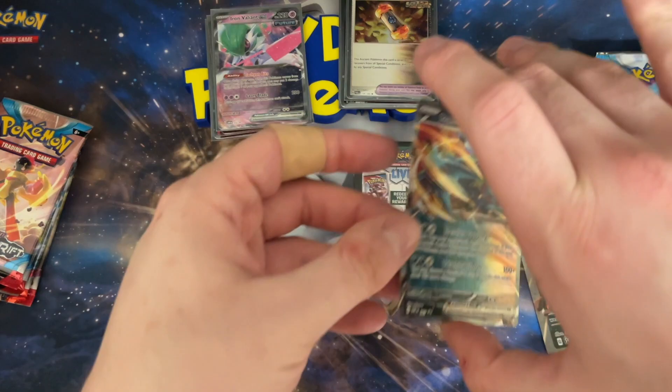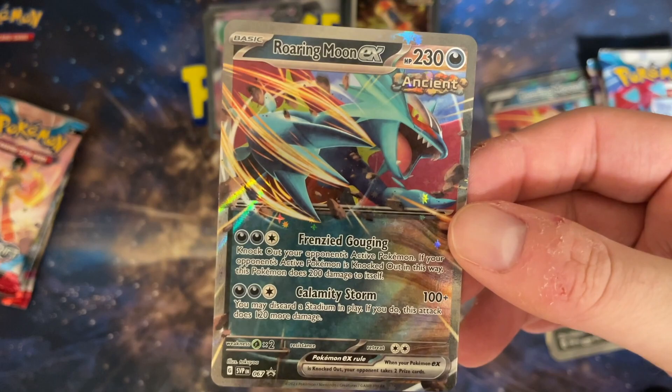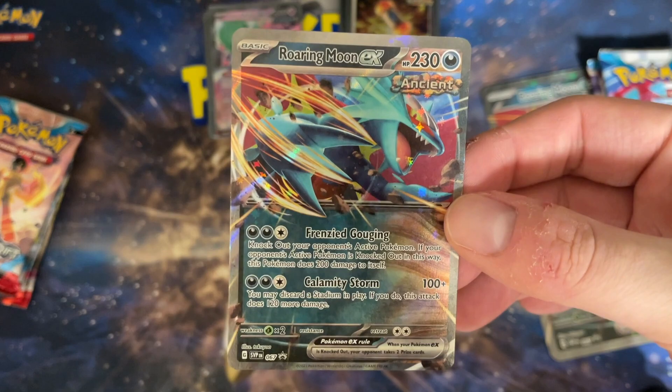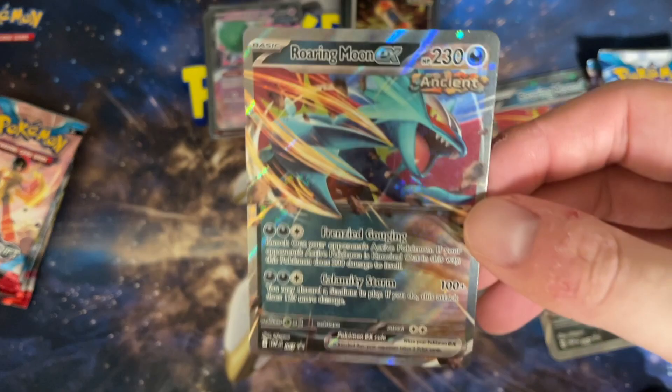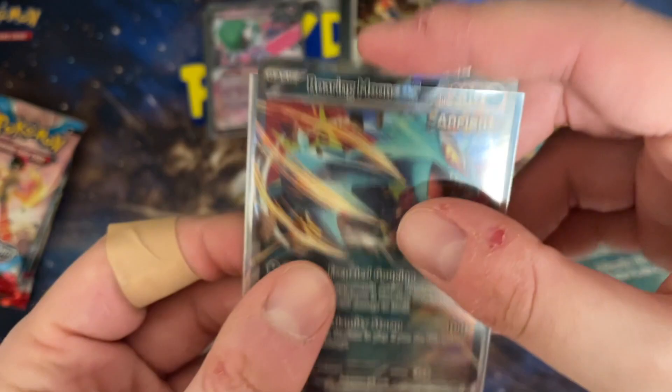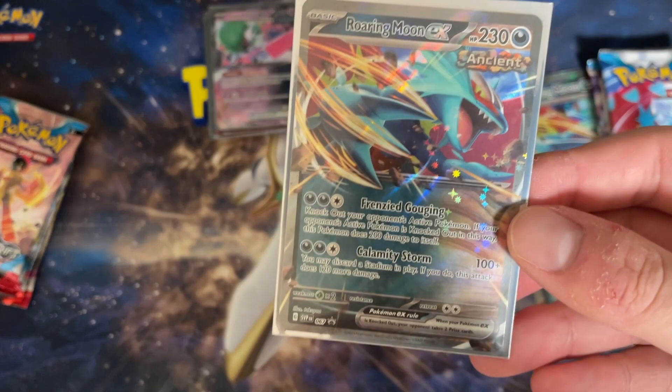Then there's Roaring Moon EX, who still sees a fair amount of play. I personally think Iron Valiant should be seeing more play just because it's more annoying to deal with. Roaring Moon has Frenzy Gouging — knock out the opponent but deal 200 damage to yourself. It's nice having a little extra HP so opponents can't donk you easily; they need to hit you for another 90 to knock you out. Calamity Storm deals 120 if there's a stadium in play, and you can also discard the stadium, which is a nice bonus. This is definitely a different pose than the regular version — I think I actually like this one a little better. The basic EXes have been blending much better than in the base set days.